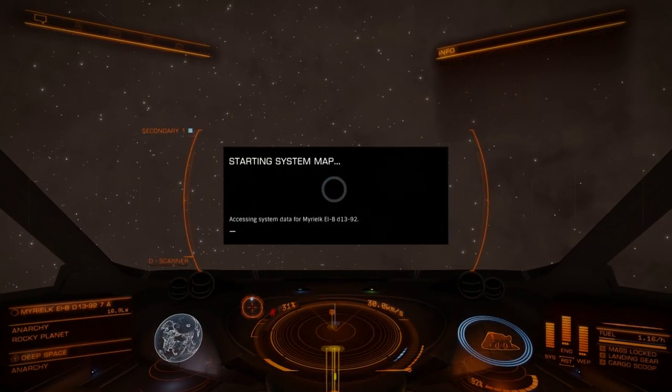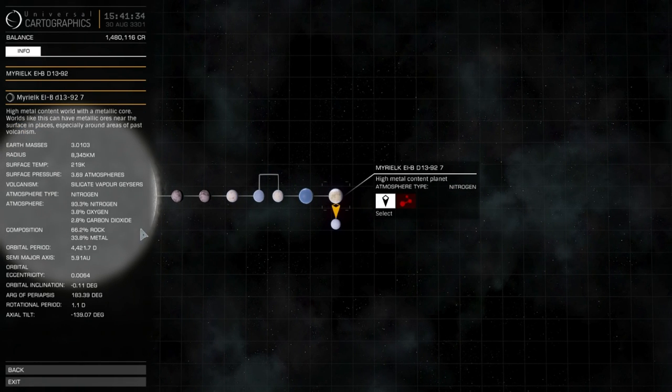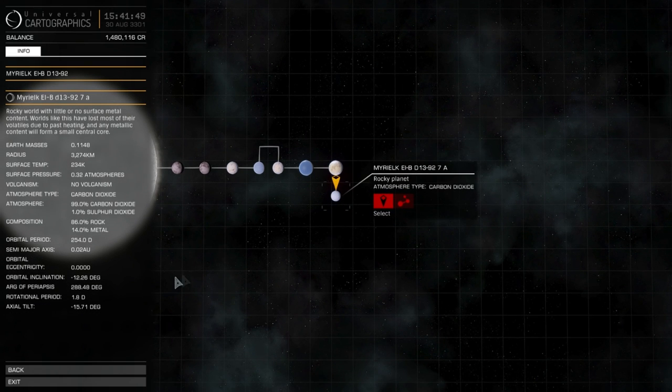Let's see what these planets are like - just your normal... Well, it's got a nitrogen, slight oxygen atmosphere. Surface pressure is a little bit high. It's got silicate vapor geysers. That's just probably a cold little ball of carbon dioxide.